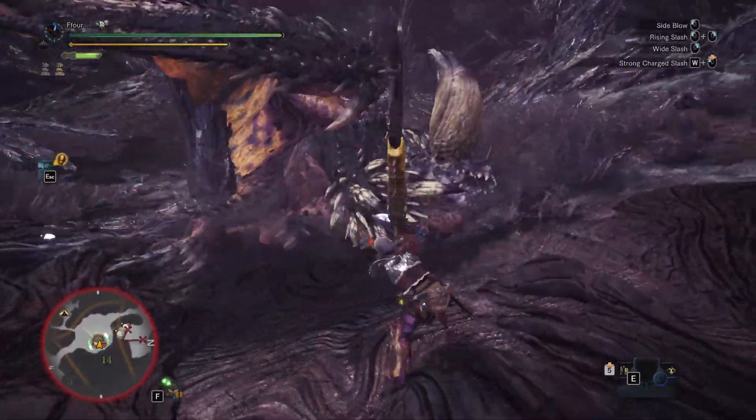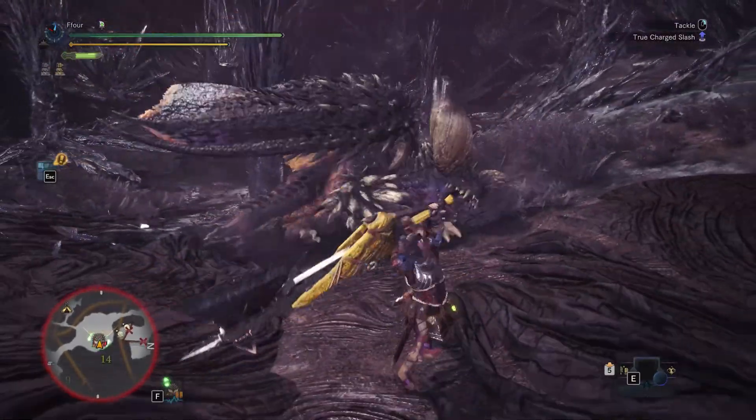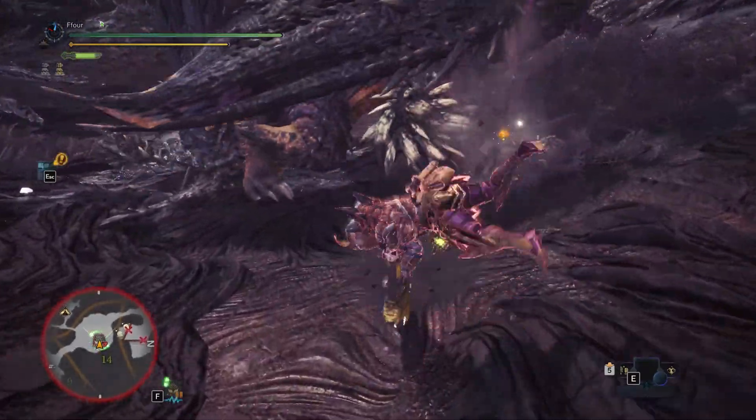When he falls down you want to true charge. If his horn's in the way, tackle two times and then that's how you get to the true charge.